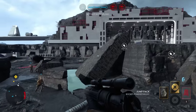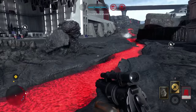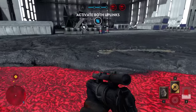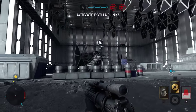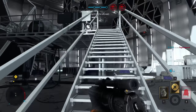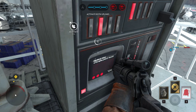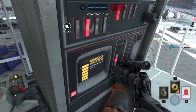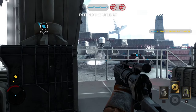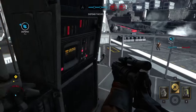It looks like we've got an uplink over here — that's the one I'm going to be going for. There's lava on the ground, and you want to avoid that on this particular map. It's a very popular Walker Assault map. Let's go activate this uplink. We activated an uplink! Now we have to defend it while it tries to complete.